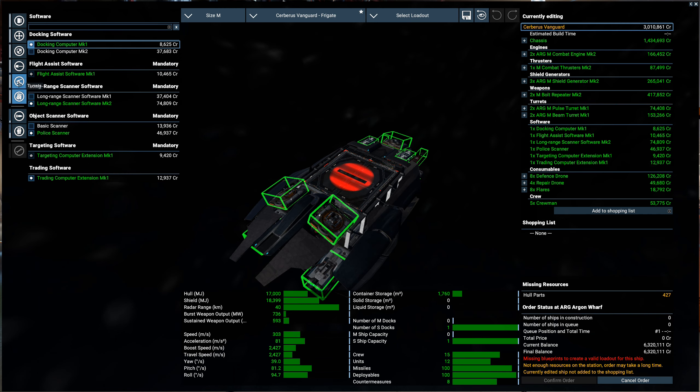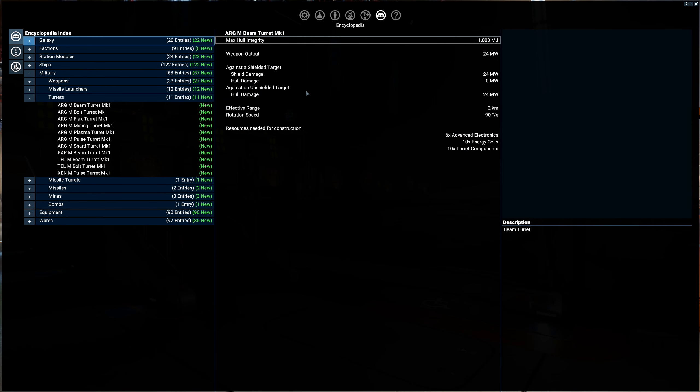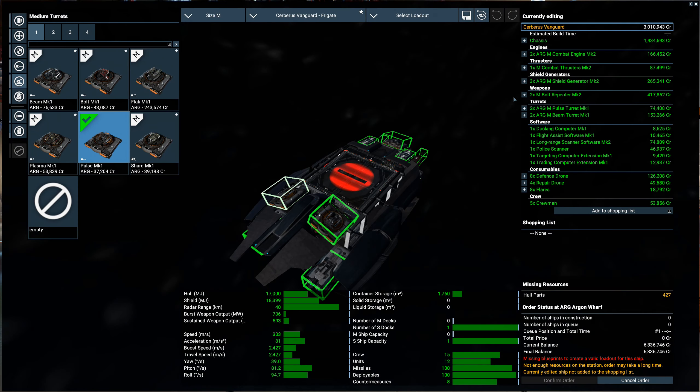Let's see, is there anything else we need to add? We got turrets - we did beam for the front. Let's take a look at the beam real quick: 24 megawatt against a shield to target - so it's 24 for either. Rotation speed, since they're on the front, I'm not too concerned about. I think this will be good - you can always replace it. We will add this to the shopping list and then we will have some fun.